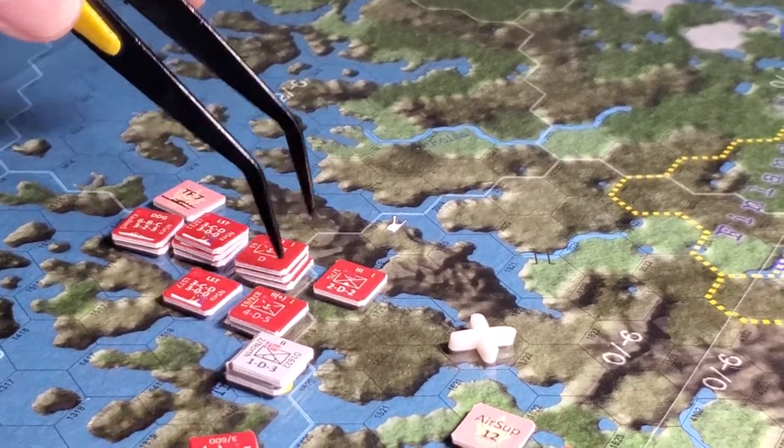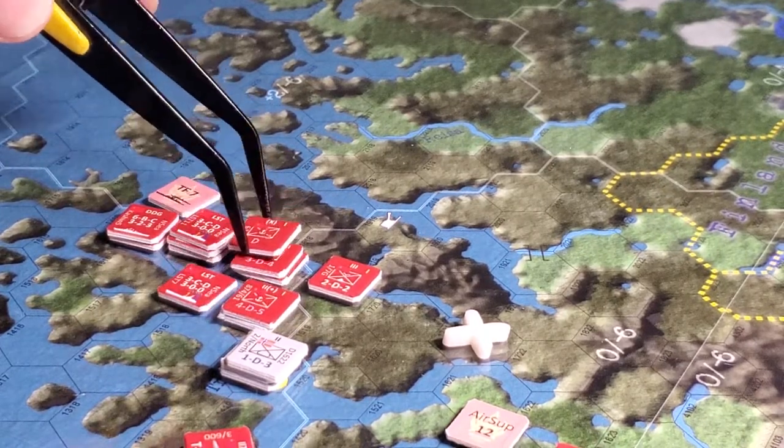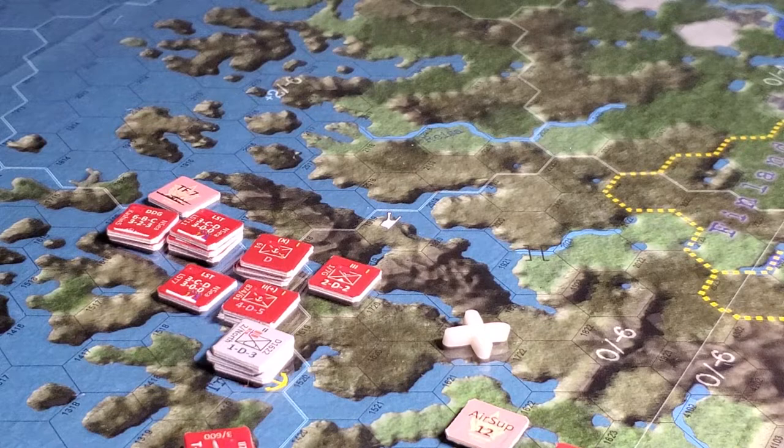I landed these other Marines in this hex here and decided to call it bygones, because if I land these guys here they have to attack, and there's no point bringing them in for basically a one-to-one combat — given the air assets we have available.